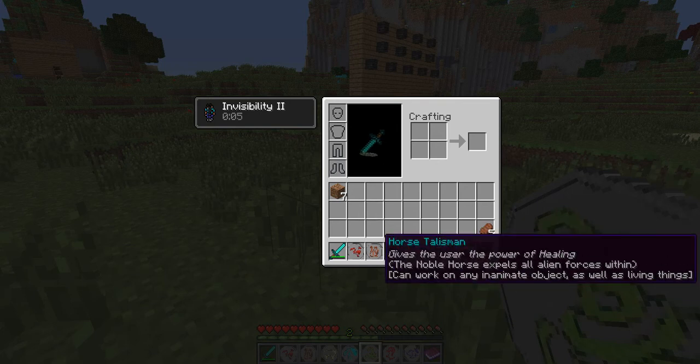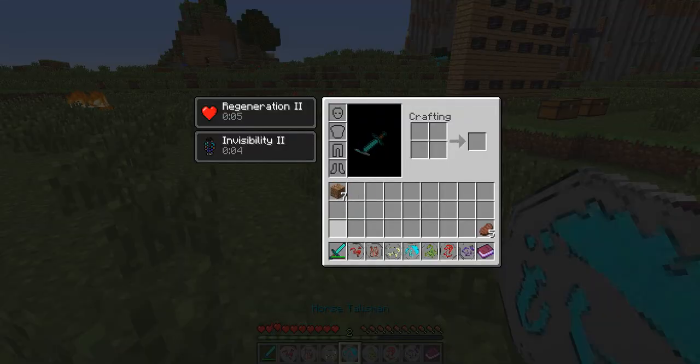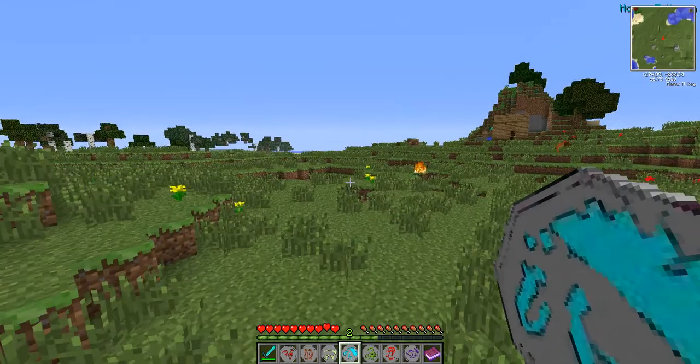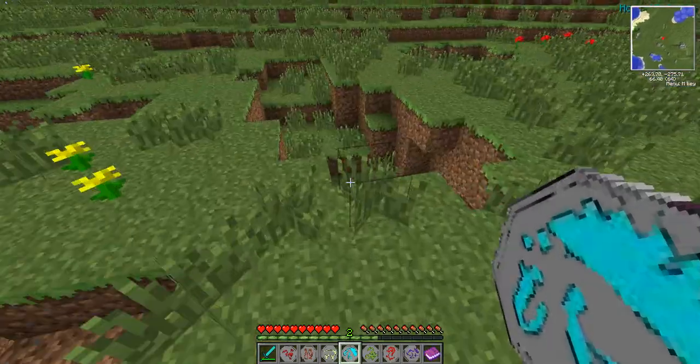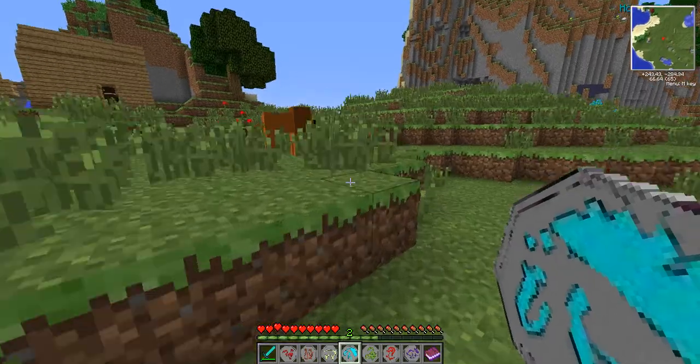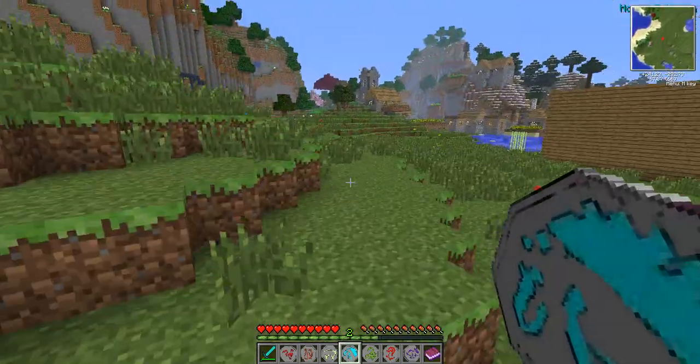After the snake is the Horse Talisman. This one gives you pretty much infinite health — it gives Regeneration 2 and you just constantly regenerate. I still have visibility from the snake too. It's a wonderful little talisman.